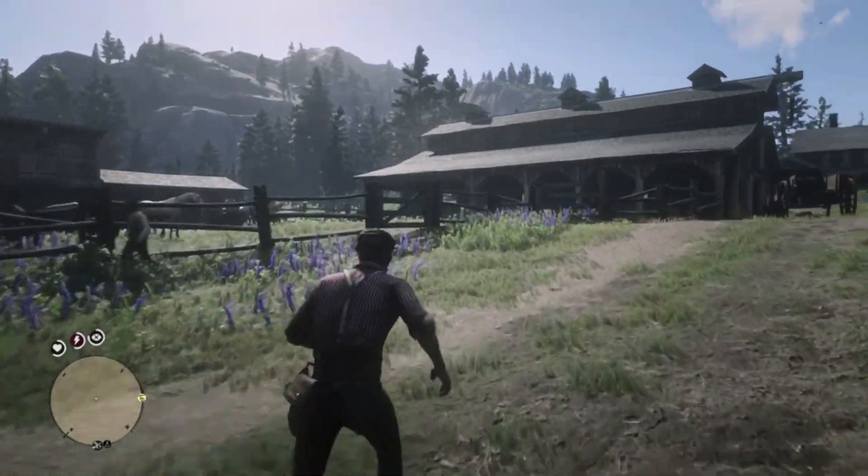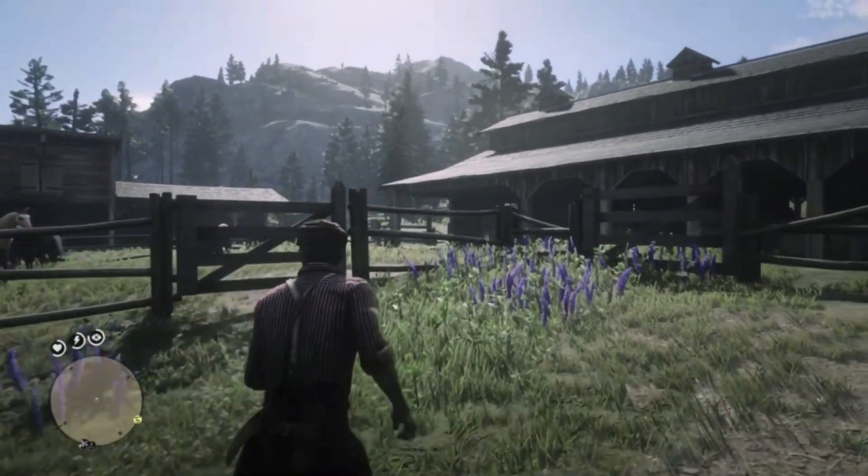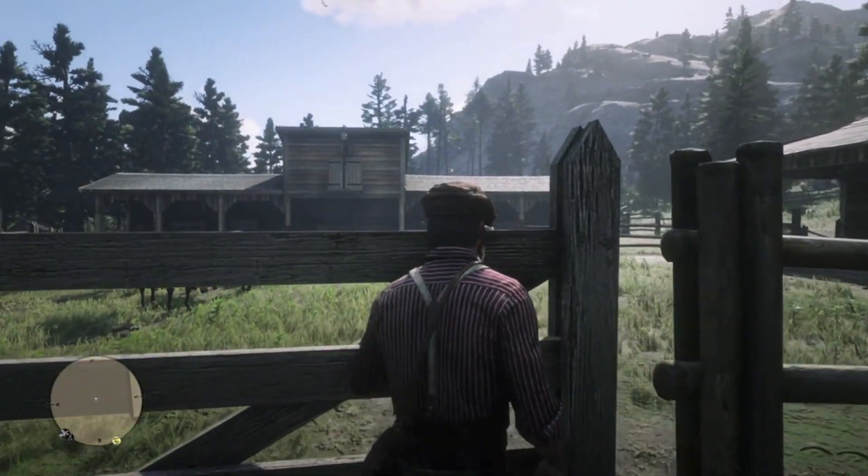And once we return, we can see his distinctive coat instantly. The buttermilk buckskin Kentucky Saddler is going to be so easy to spot in the wild once these horses are officially released.